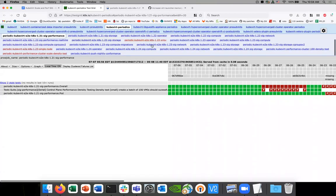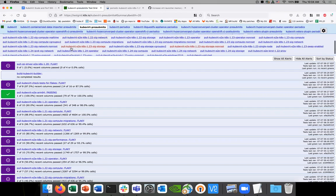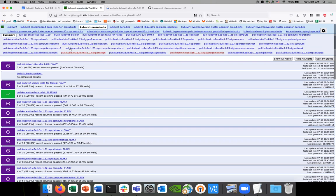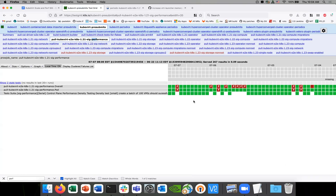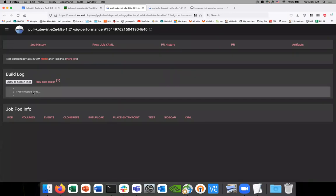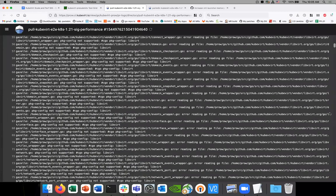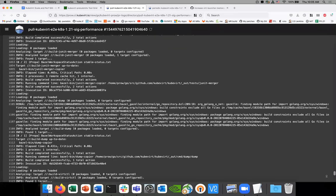Let's go to the pre-submit job, which should also look just the same. Better than before, but a few failures. Probably didn't have to do with us — this is probably something outside our control. But let's take a look. Yeah, it looks like Basil right here.